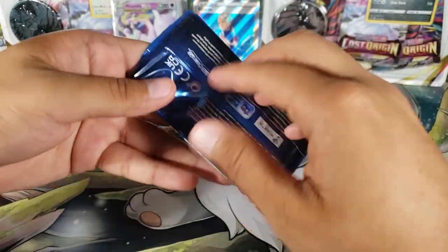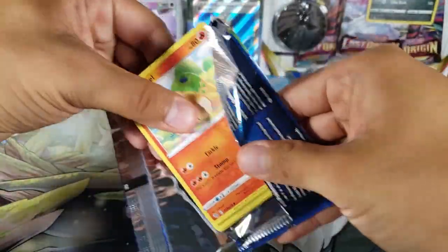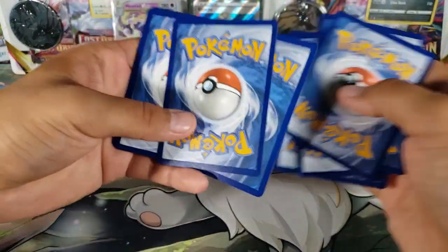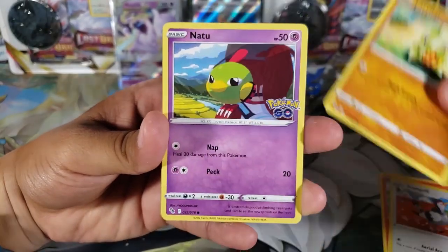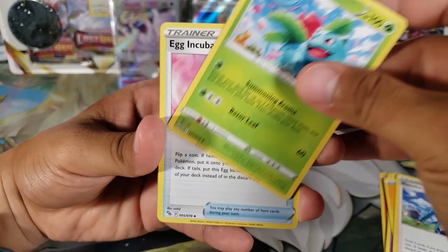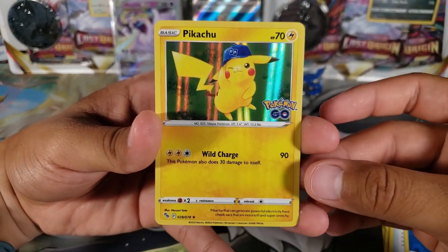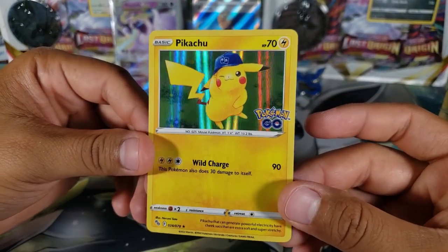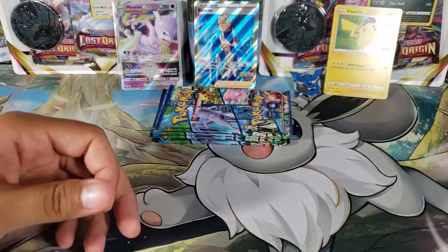Pack number two — we started off really well with the Mewtwo. There are secret rare and full art Mewtwos too, but the regular V-Star is still a good pull. Let's see: Alolan Raticate, Tranquill, Larvitar, Natu, Electric Energy, and we got Blanche full art! Ivysaur, Egg Incubator, Squirtle reverse — and for the rare, a Pikachu holo. I'm not sure if I have this Pikachu, so I'll keep it just in case.